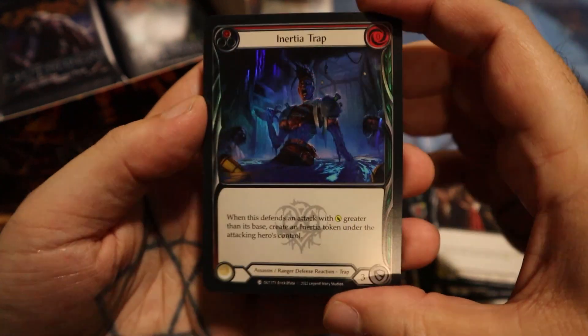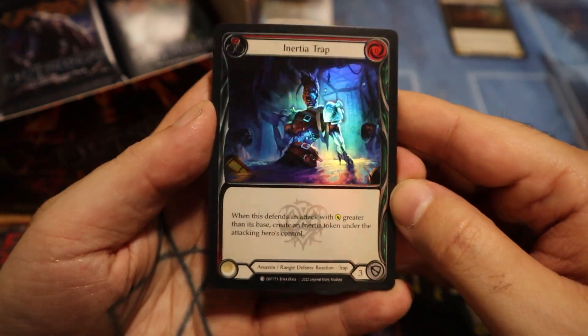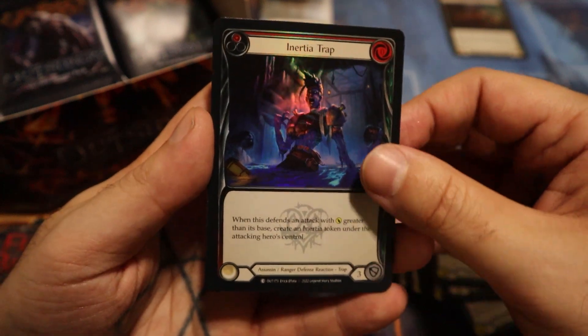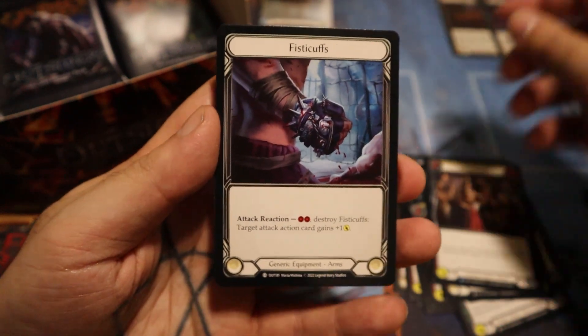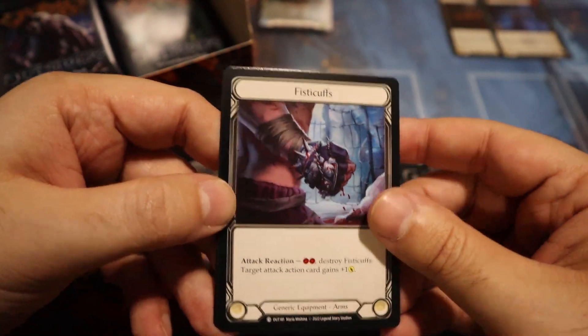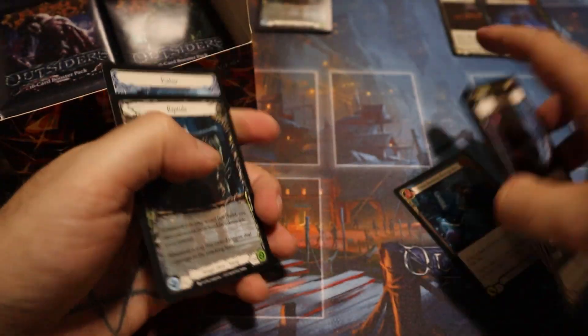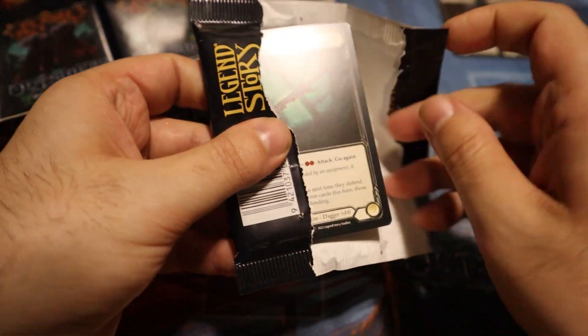We have our Nurtia Trap. This is another really good Assassin card, and it's a Ranger card too. The whole premise of this set is they're really starting to introduce traps, and traps are pretty much only for Assassin and Ranger, but I think there might be a couple of hybrid trap cards for Ninja as well. The traps are here.